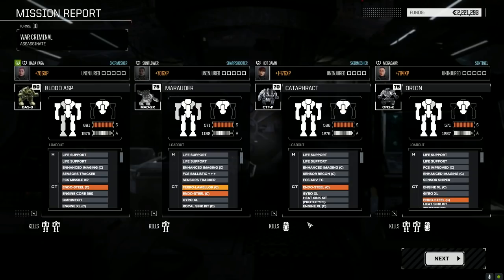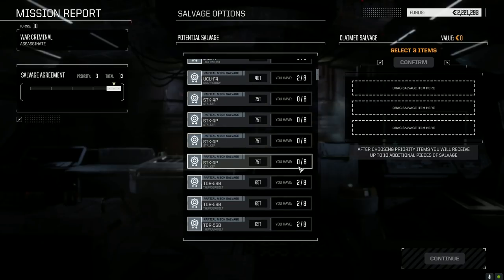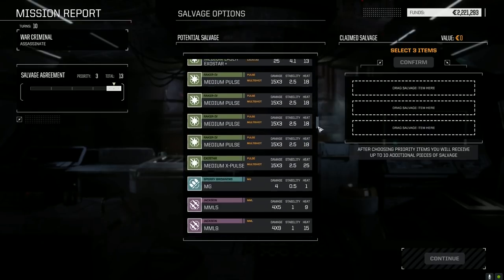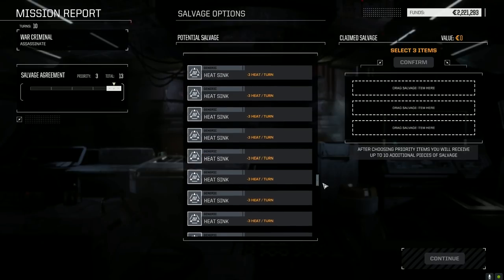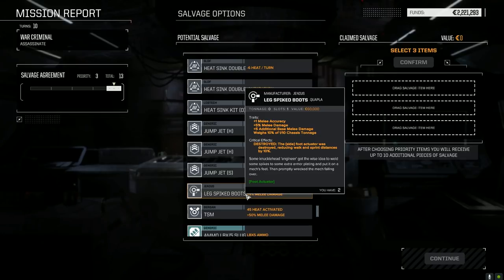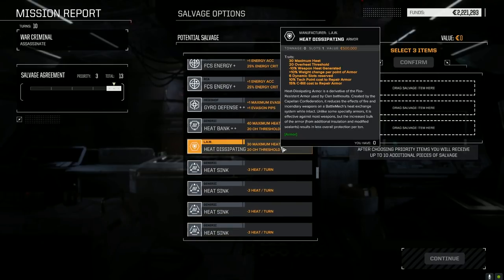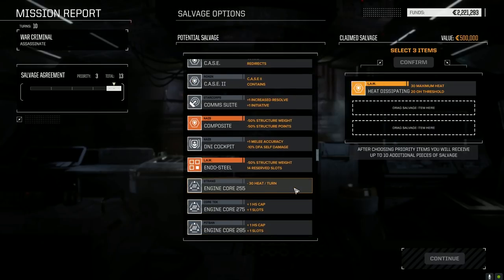Contract payment increased by 35% - this should more than cover our damages. Catapult parts, Barbarian parts, Stalker parts, Thunderbolt parts - lots of them. Let's go all the way down to the bottom. I want to see if they have any prototype double heat sinks. Double plus heat bank we've got already. Fire control systems we have. Double heat sinks - we got lots. Heat dissipating armor - we just used up our last one, let's grab that.